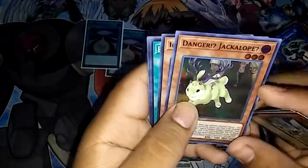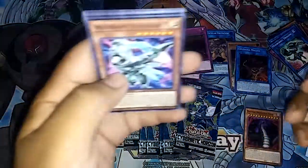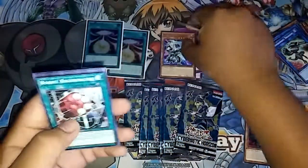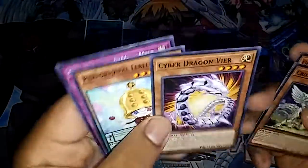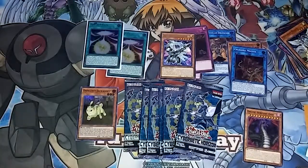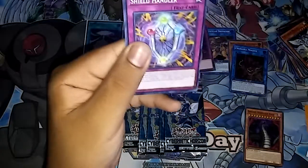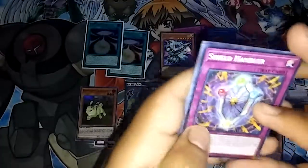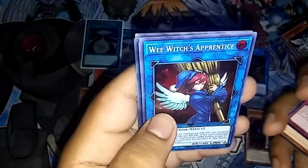Now we have Crusadia Draco, Metaphys Ascension, Gouki Munsa Dancer, and Danger! Dracalope — sorry about that. Pretty cool! Now we have our ultra: Interrupt Resistor, Burl Regenerator, Cyber Dragon Vigor — oh yeah, there's going to be Cyber Dragon support in here. I think there's going to be a card called Cybernet Revolution in here from the GX set. We also have Shield Handler, Psychic Ace, Breaking of the World, Crusadia Arbora.